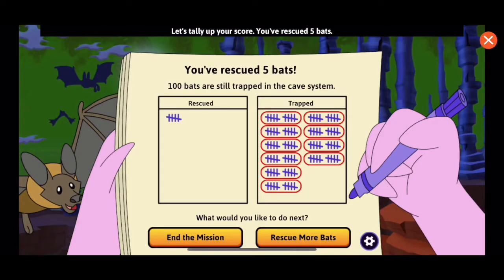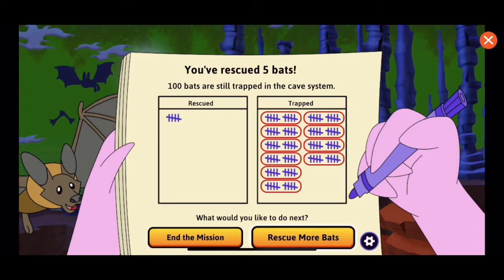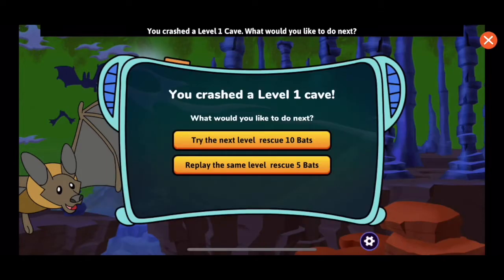Nice job! Your machine crashed through Hacker's wall of boulders. Let's tally up your score. You've rescued 5 bats — 100 bats are still trapped in the cave. What would you like to do next? You crashed a level one cave.